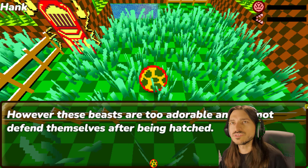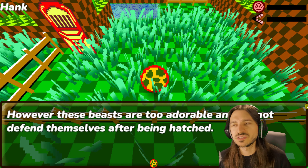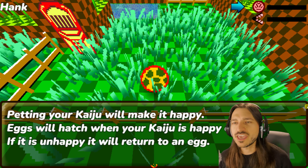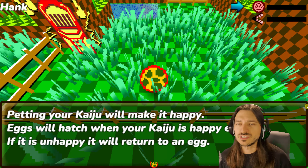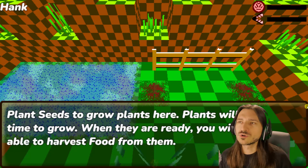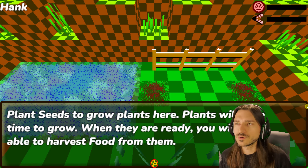I like the music though. However, these beasts are too adorable and cannot defend themselves after being hatched. Petting your Kaiju will make it happy. Eggs will hatch when your Kaiju is happy enough. If it is unhappy, it will return to an egg. Oh, so this is going to be more like Tamagotchi. Not Pokemon, maybe.